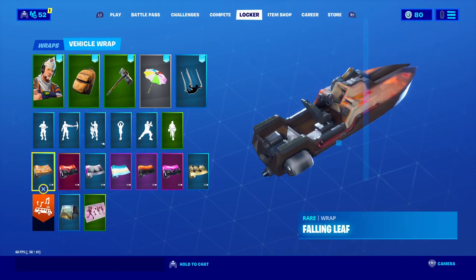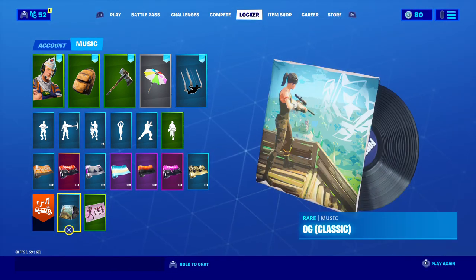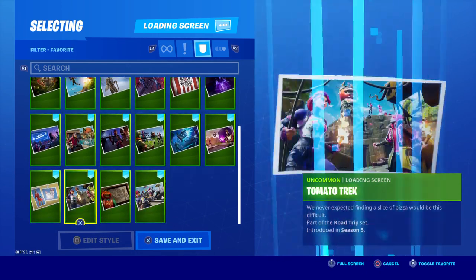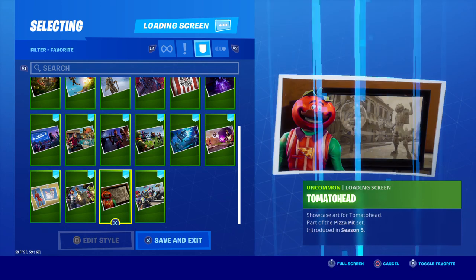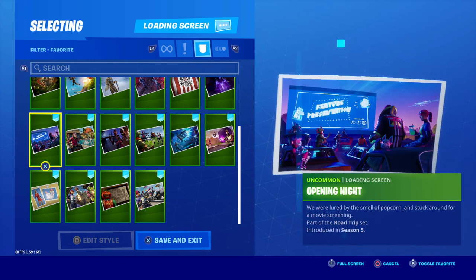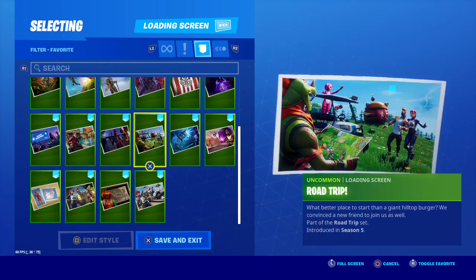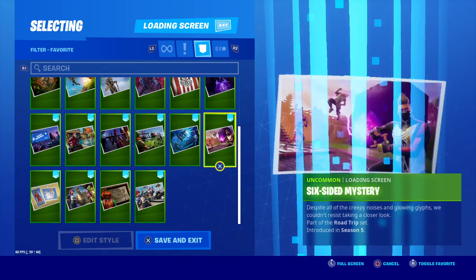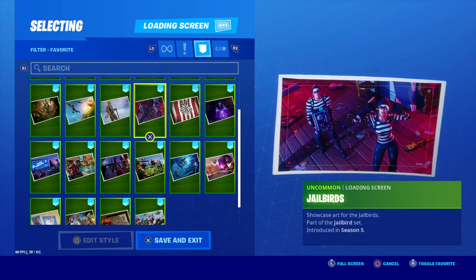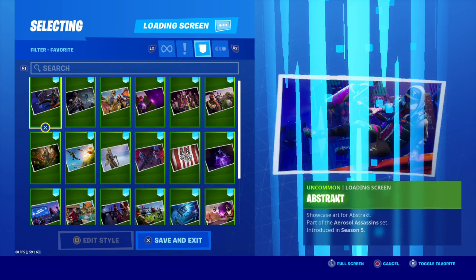They didn't have wraps for Season 5 — they hadn't been released yet. Banners and music didn't come out until later on either, so we'll jump straight into the loading screens for Season 5. Scrolling across, we start with Track Record, Tomato Head, Tomato Trek, Sunstrider, Opening Night, Poolside Paradise, Red Night, Road Trip, Signaling Back, Six-Sided Mystery, Omen, Norse Emblem, Jowl Birds, Huntress, High Explosives, Flytrap, and Abstract.